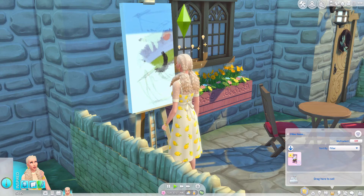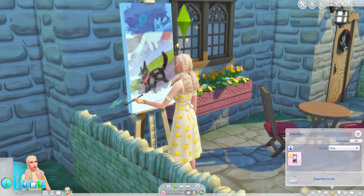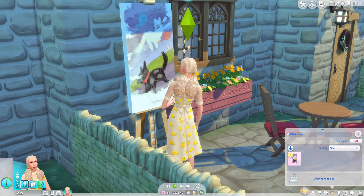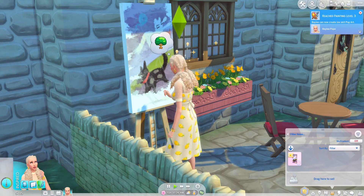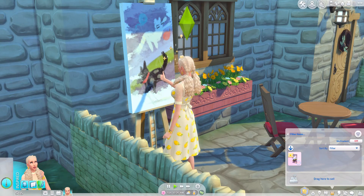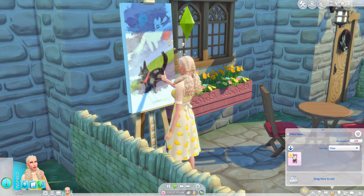At level eight you can now paint high skill realism and high skill abstract paintings, and you unlock the friendly interaction 'describe aesthetics.' At level nine you can create high skill surrealism and high skill impressionist paintings. At level ten your sim is now a master artist and can mentor other sims who are painting — you can find that under friendly interactions.